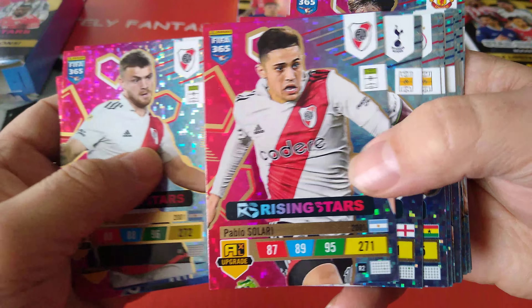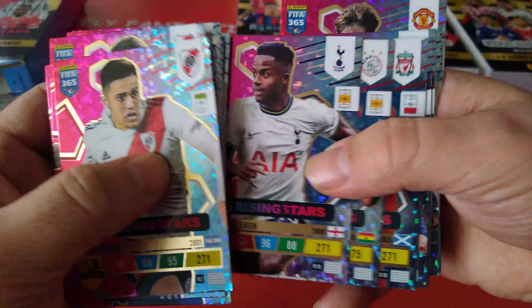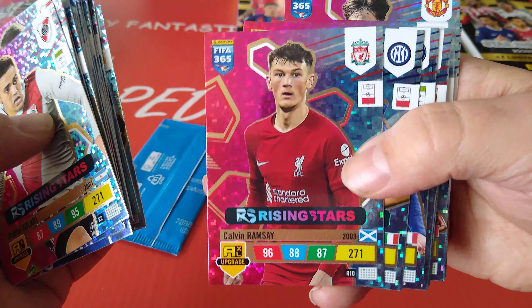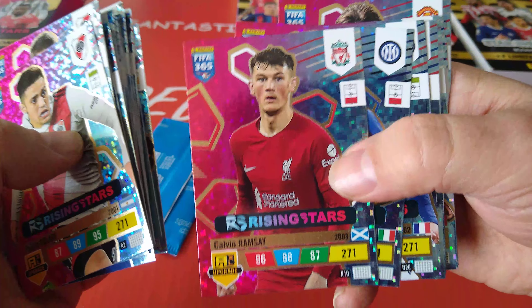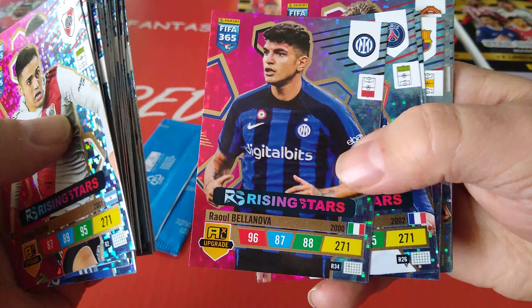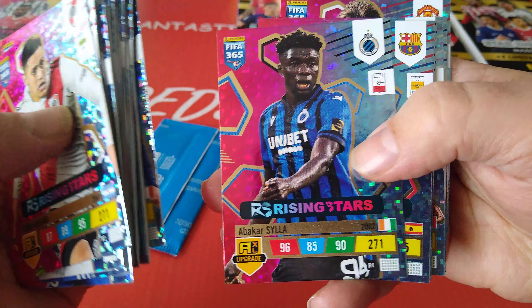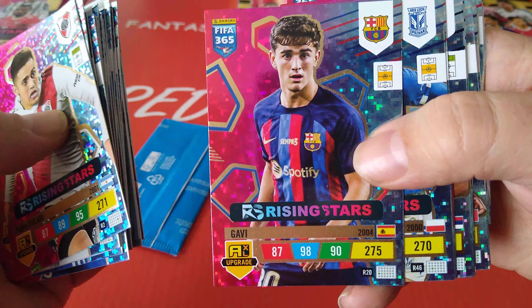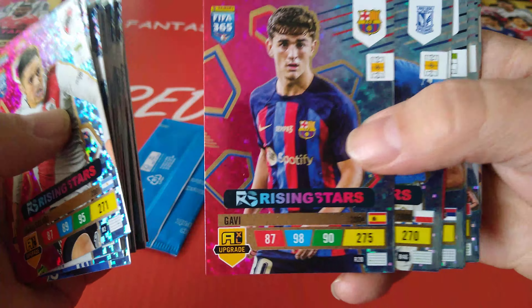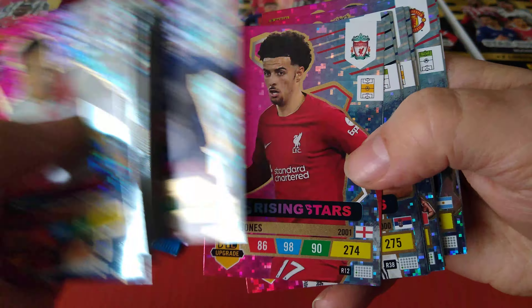Pablo Solari for River Plate. Cessinho, Tottenham. Caduce, Ajax. Calvin Ramsey, the young Scottish right back the Reds signed this summer - took over for TAA, unfortunately injured for most of the season. Belanova, Inter Milan. Eketeke, PSG. Silla, Bruges. Here's Gavi - Gavi gets 275, just like Musiala, 87, 98, and 90. Very, very good young player. Here's Skorash for Lechbosnan, Poland.